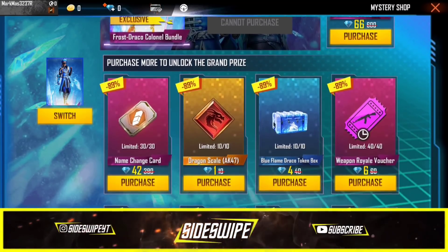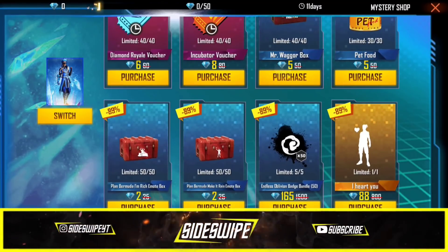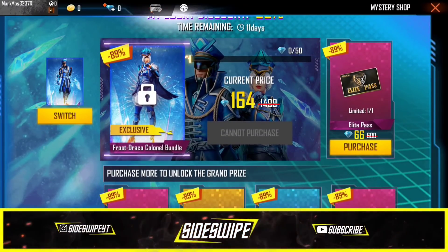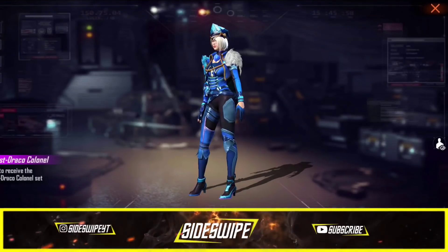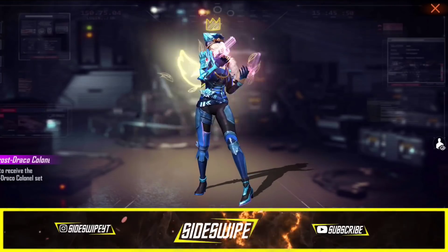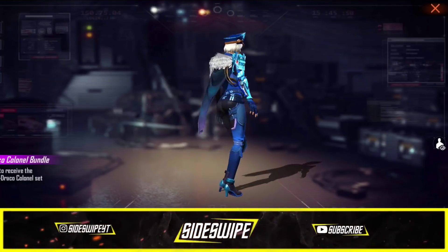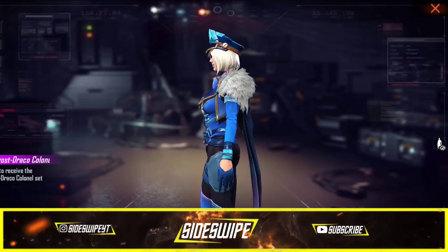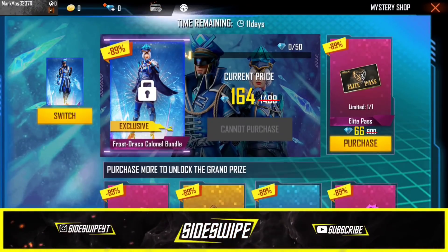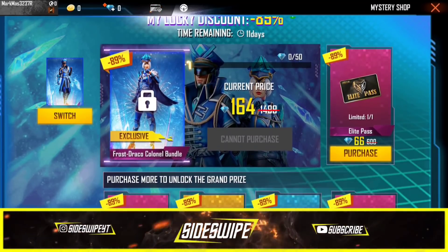Now let's see how you use the Elite Pass. There are a lot of things here, so we are going to go to the top. First of all, we have two female bands. We have a mystery shop in the third server — we have a red and blue version. We have two mystery shops in Elite Pass. We have two different servers.